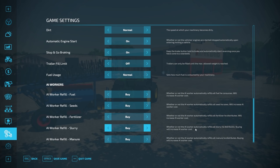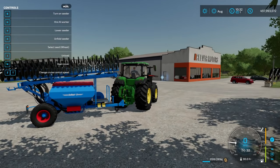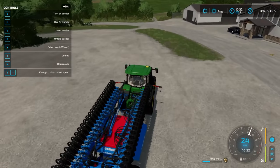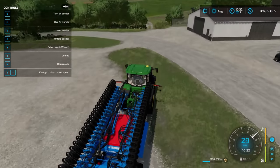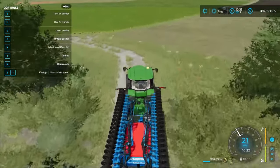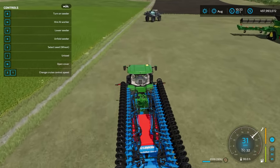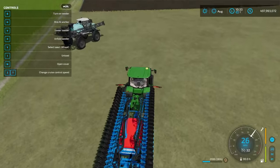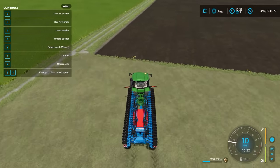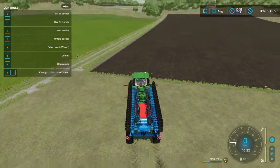Down in the bottom right corner it shows the current crop — wheat. To change that, press Y in the upper left corner to cycle through: barley, oats, canola, soybeans, oil seed radish, grass, and sorghum. We're going to focus on wheat, barley, oats, canola, soybeans, and sorghum in this tutorial.